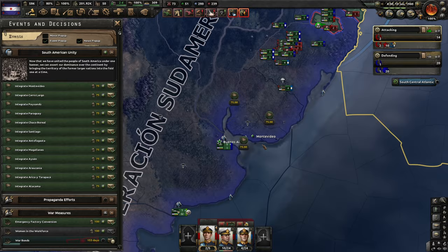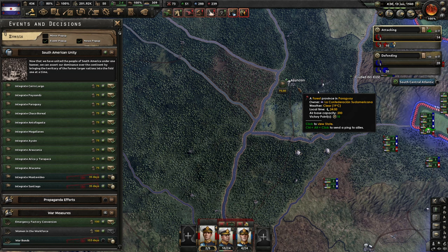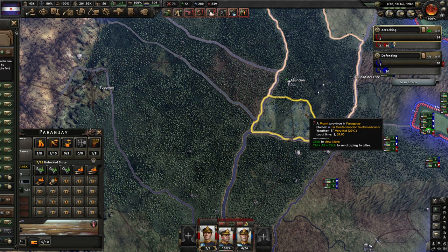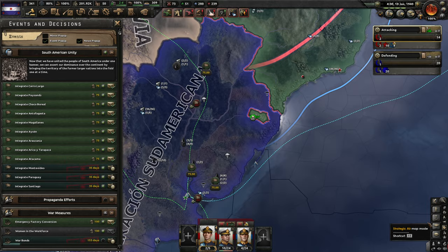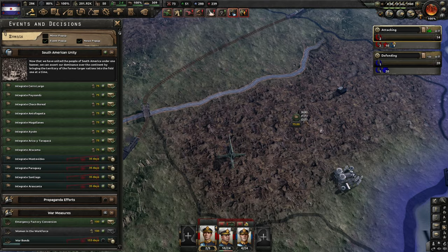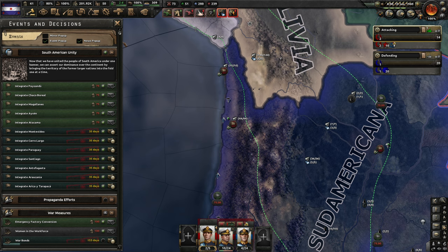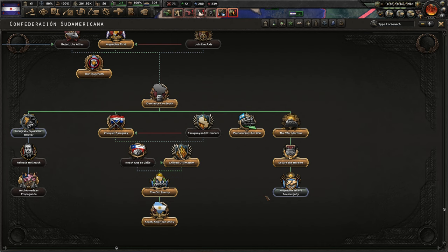Let's integrate Montevideo because we have built factories there. Let's also do Santiago, and let's also do Paraguay. Is there anything else very important to integrate at the start? This one — we have 17 steel here, and more steel things. A little bit over here and a bit over there, but we've already integrated it. Now it doesn't really matter — we just take the resources. Maybe people are going to trade with us. We don't have enough political power anymore, but in 35 days we are going to get all the stuff from these states.